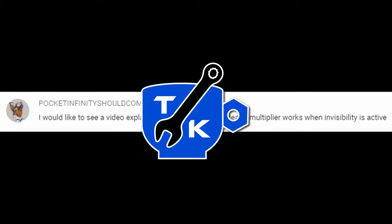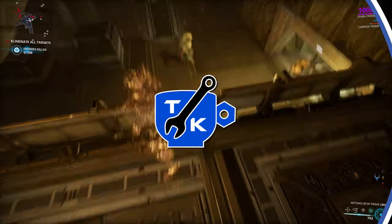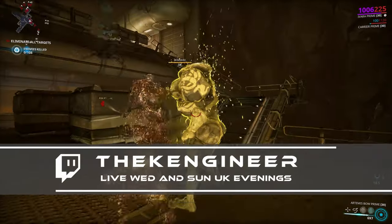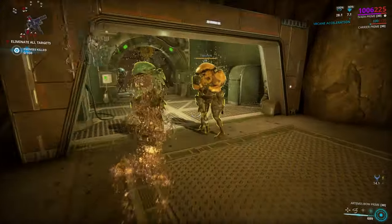I'd like to see a video explaining how Loki and Ash's Stealth Multiplier works when invisibility is active. Let's solve a practical problem. There are a number of not-much-talked-about modifiers to damage, which Pocket Infinity makes a good point to bring up. I'm going to go over the different modifiers you can encounter in Stealth and Finishers.